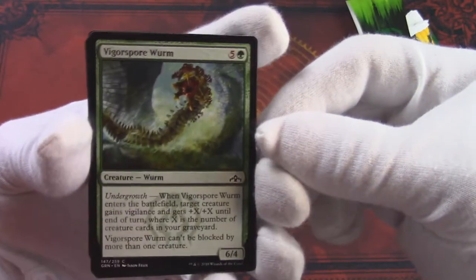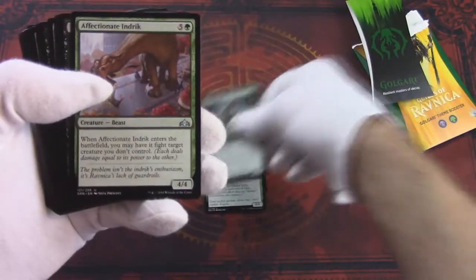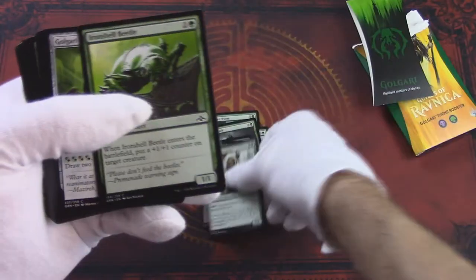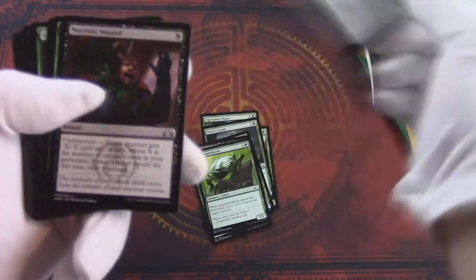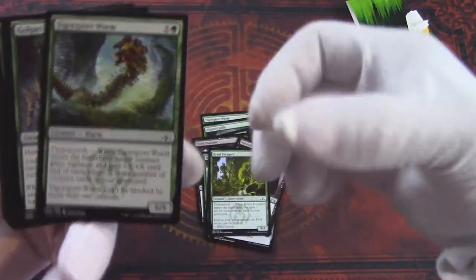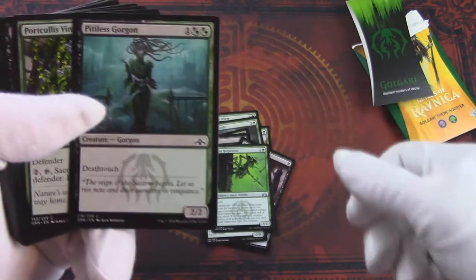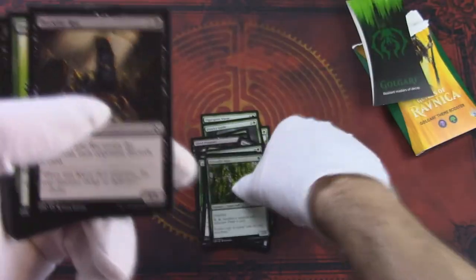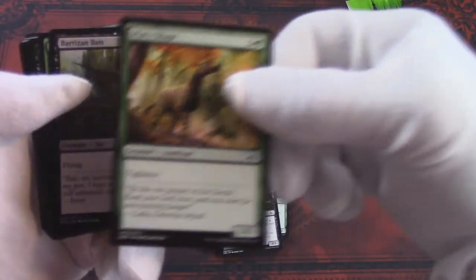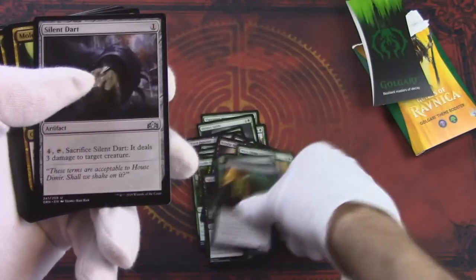Starting out, we've got a Vigorspore Worm, Grappling Sundew, District Guide, Affectionate Indrik, Hired Poisoner, Devkarin Dissident, Ironshell Beetle, Golgari Locket, a Necrotic Wound, Kraul Foragers, another Vigorspore Worm, Golgari Raiders, Kraul Harpooner, Pitiless Gorgon, Portcullis Vine, Burglar Rat, Ironshell Beetle, Spinal Centipede, Wary Okapi, Bartisan Bats, Wild Ceratops, Dowser of Lights, and Silent Dart.